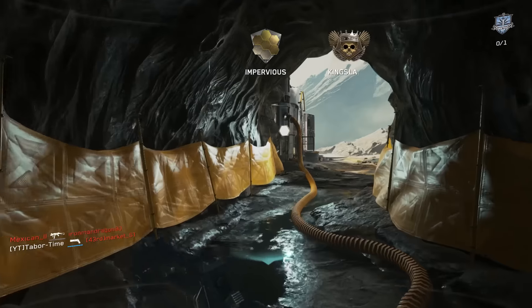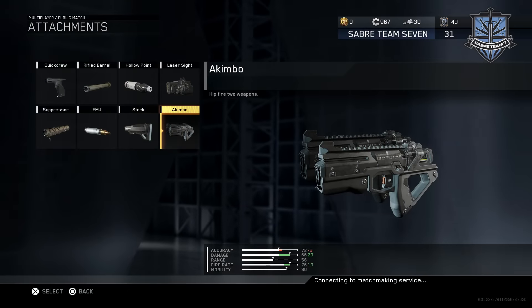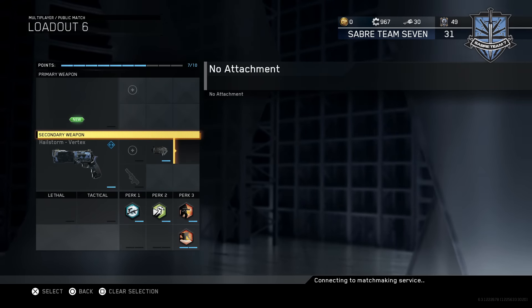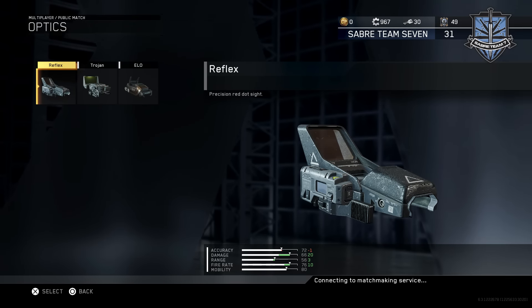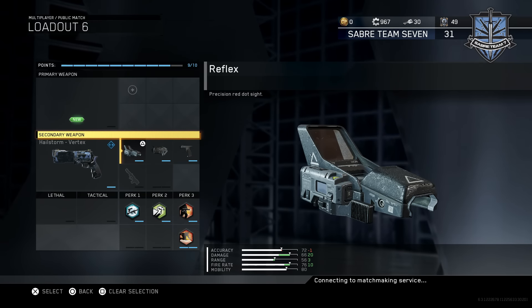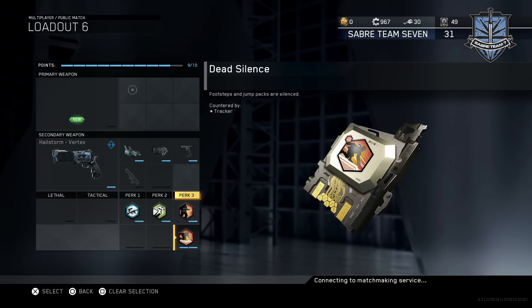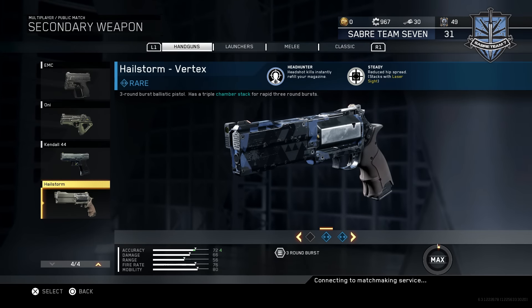After a few matches of grinding, you'll find yourself at weapon level 11 with the Akimbo attachment unlocked. Here's where the class setup must be specific — this challenge requires very particular attachments or the 100 kills won't count. You need the Akimbo attachment, the Quick Draw attachment, and any of the three optic sights. I went with the Reflex sight. For perks, you'll definitely want Gung-Ho since you'll be hip-firing at all times. Scavenger and Dexterity are also absolutely necessary due to reloading and ammo issues. Since you can't add a laser attachment, if you have the Vertex variant, it comes with a built-in laser sight — definitely use it if you have it.